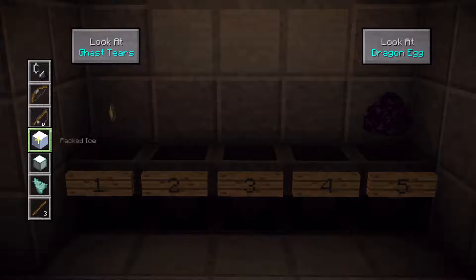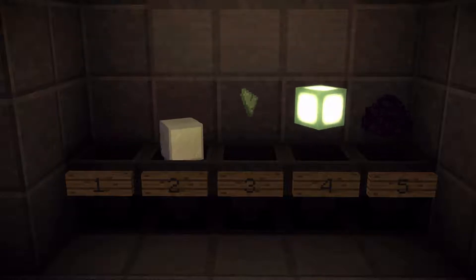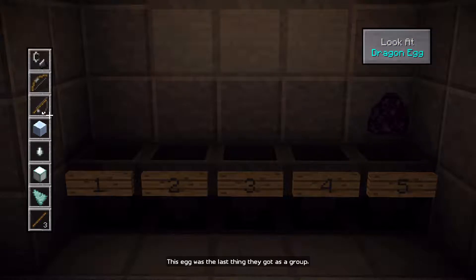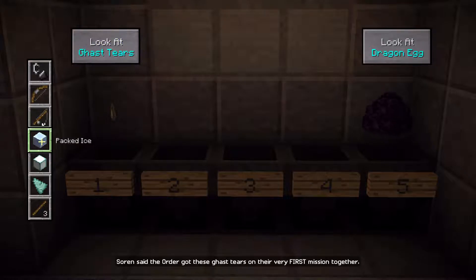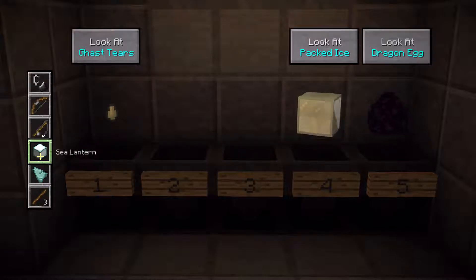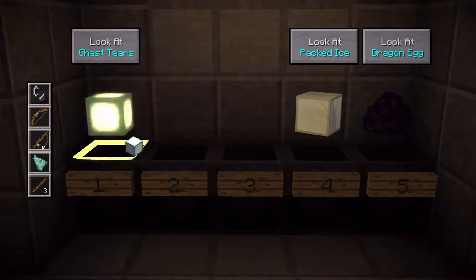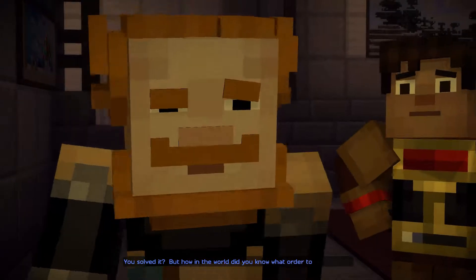Okay, I know that's the thing. This is the first... Prismarine crystals. Okay. Let's try again. This egg was the last thing they got as a group. Soren said the Order got these ghast tears on their very first mission together. Soren said they got this ice just before fighting the Ender Dragon. Soren said this lantern was crafted from prismarine crystals. Let's try this. Oh. There we go.